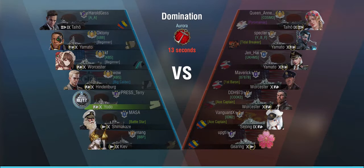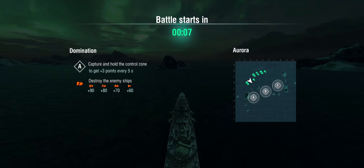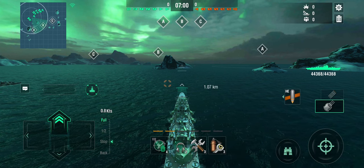The first round is with the regular setup, playing domination on Aurora against a Taiho, double Yamato, double Booster, a Sejong, and a Gearing. Top tier obviously being tier 10. I'm trying to play a little bit more in a support role here - this was one of the earlier battles where I was still testing the ship and figuring out what it was all about.